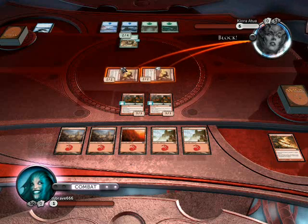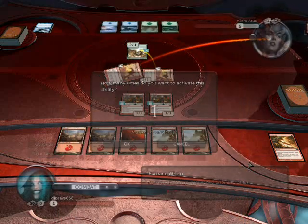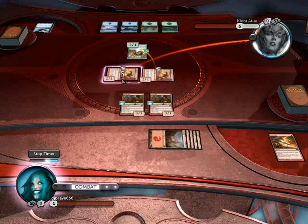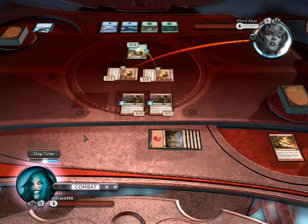And then, she has 6 life, so I am going to activate ability. Put all 5 onto it. Okay then, now this card here should become a 7... a 7/2 creature. So it should kill her.